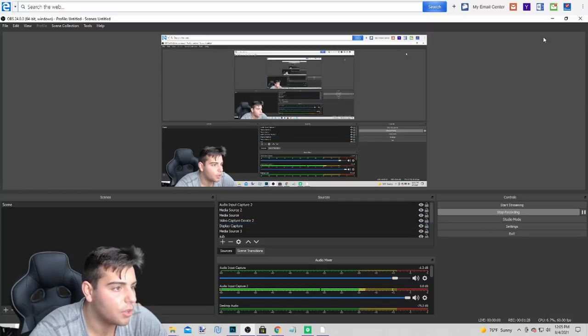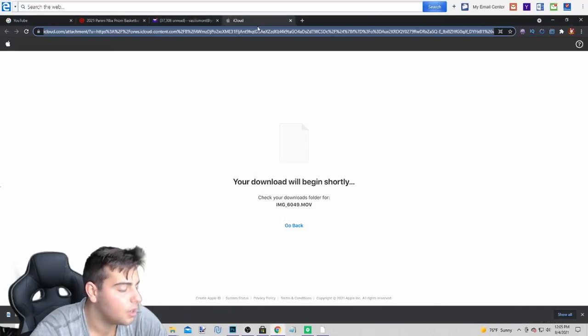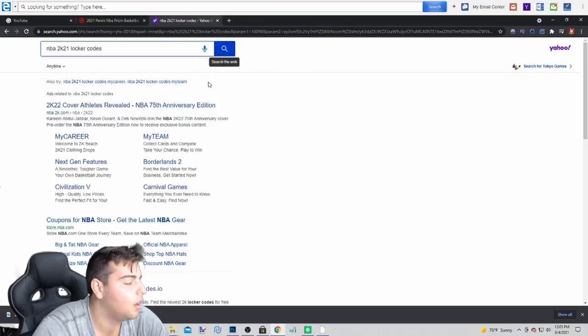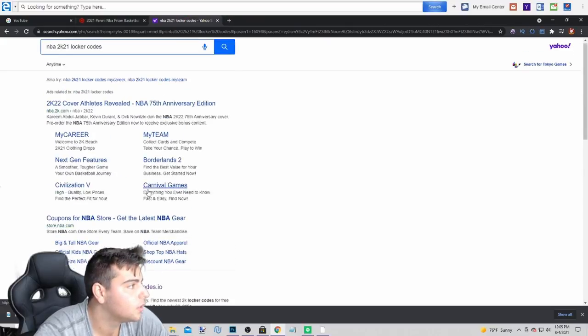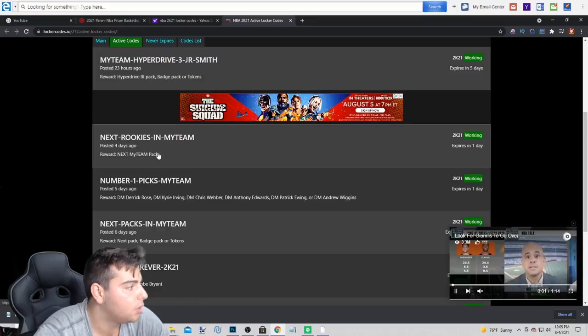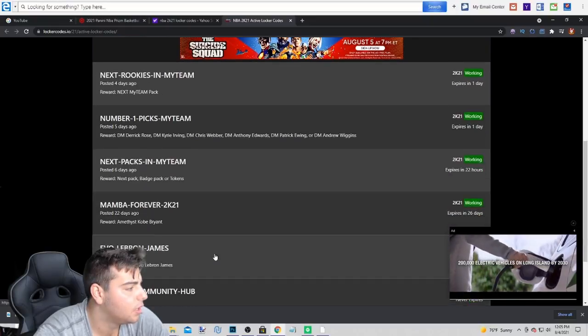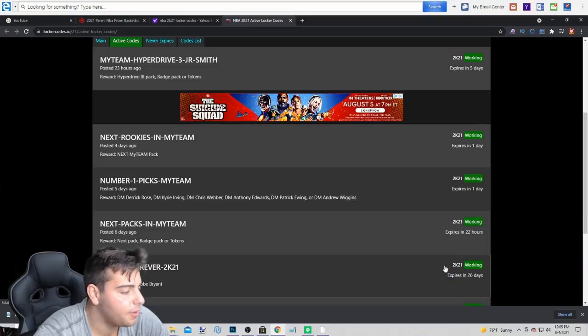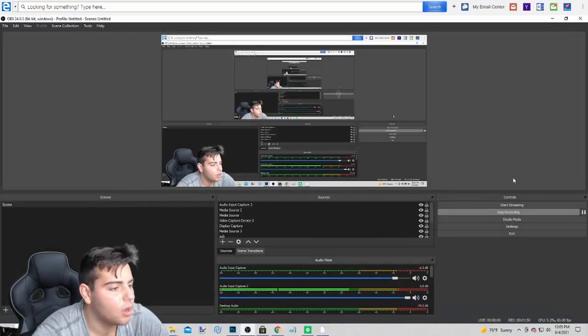Now let's show off the other codes. Let's go over here — NBA 2K21 locker codes. Here's all the codes, man, you can type these in — one, two, three, four, five. There are two new locker codes, definitely type these in. That's all we really got for the vid. Quick little vid, hope you guys enjoy — stay tuned for more content. Have a good one. Peace.